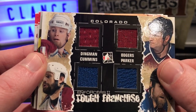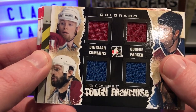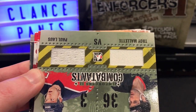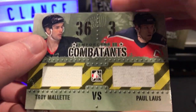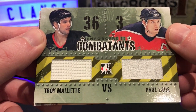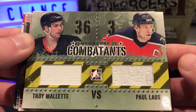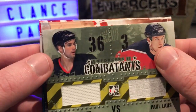Players I've never heard of, still a cool piece of memorabilia though. And the last piece of memorabilia - I think we only get three memorabilia and four autos. All right, Combatants - we have Troy Malet and Paul Laus. I'm assuming those are both jerseys. Cool stuff, okay, on to the autos.